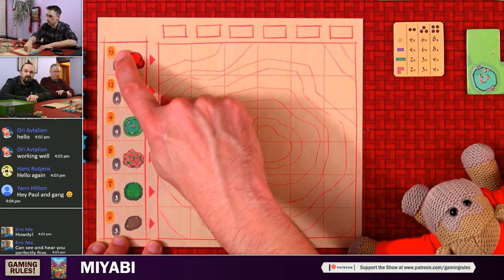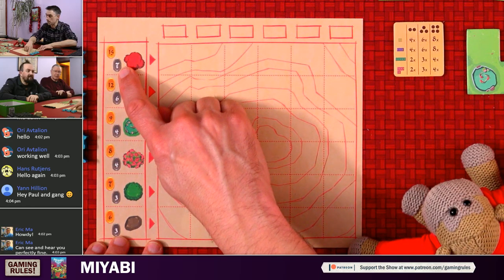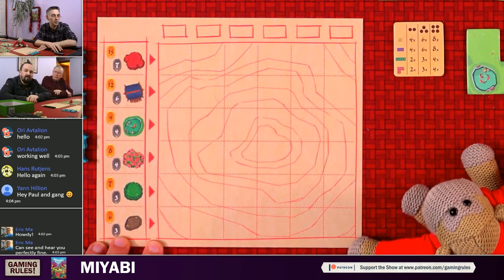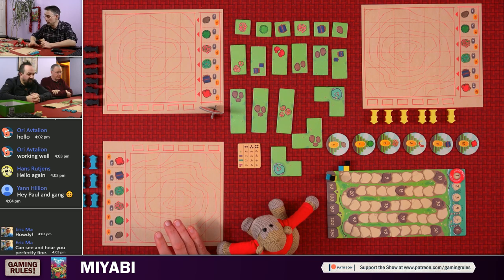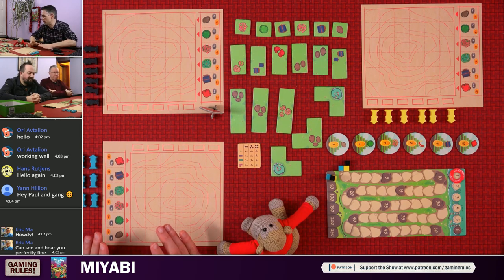At the end of the game, you count up the number of visible objects in each row. If you've covered a tile over, it doesn't count. The player with the most scores 15; second scores seven. If it's a tie for first, both get 15 but nobody gets the seven. This is the basic game — we're playing that today. At the end of the video I'll tell you about the five mini expansions included in the box, which add complexity if you want it.